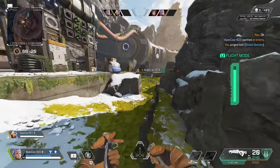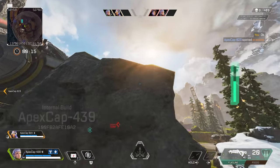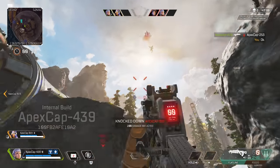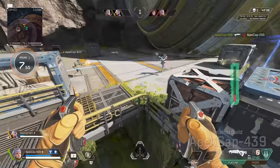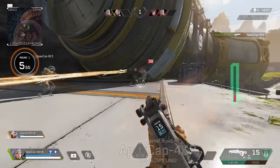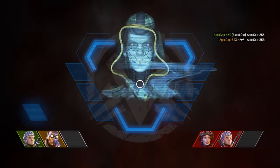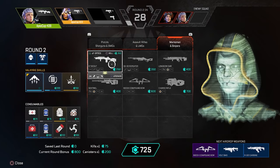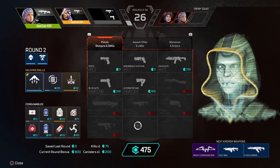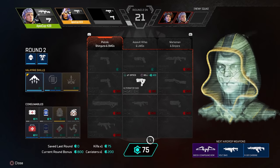Her rocket ability could have easily been overpowered — it's definitely intimidating when you're in a gunfight and you see loads of rockets come towards you. But the stun isn't too obnoxious, the damage is fair for an ability, it's just a well-balanced bit of kit. Her ultimate is really cool. I think she may have a chance in competitive play because of how valuable rotational legends are in the pro scene. In public games it's also great to get into your next fight a lot quicker, and paired with her passive of scanning the skies it removes the guesswork of where the next scrap is happening — you just go airborne and land on someone's head.